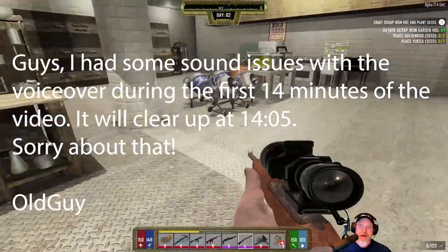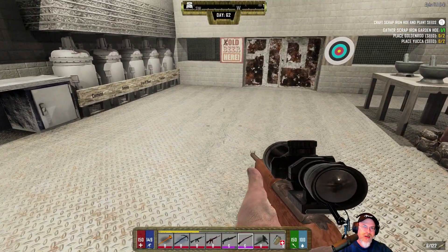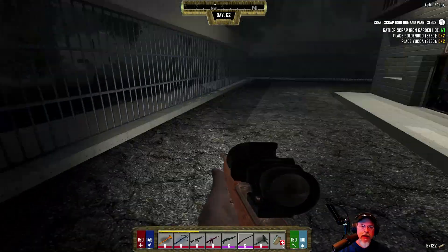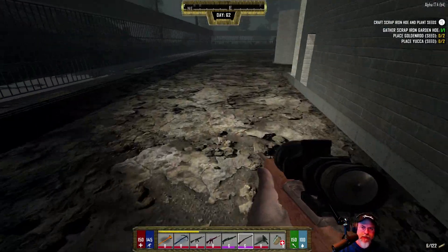Welcome back everybody to Darkness Falls on 7 Days to Die Alpha 17.4. I'm Old Guy Game, and we're going to start this episode off by continuing the farming quest line. My ultimate goal is to get back to the bunker as soon as possible.